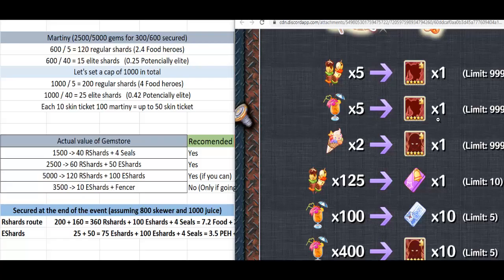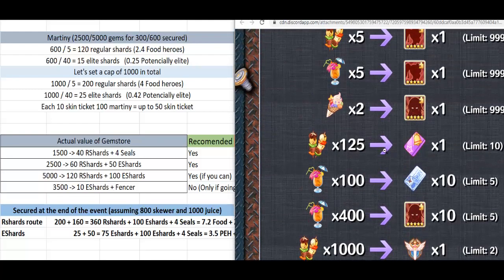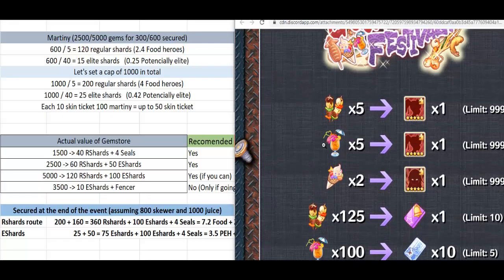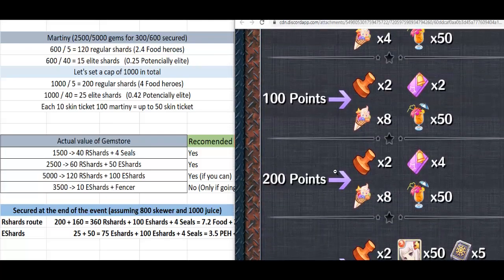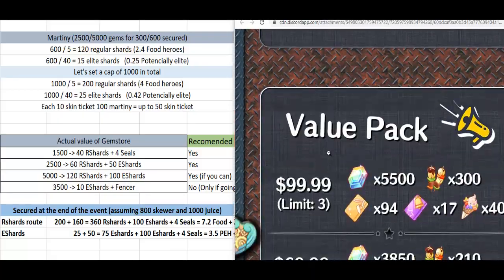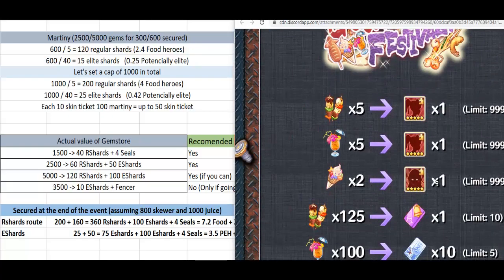5 uses are 1 regular shard, and 2 ice creams are 1 elite shard. To make the numbers we are using these 2 mainly, because the ice cream you can only get for free by completing a round and by buying the fencer. So with 1 round and fencer you get 70 of these, and with those you can get 35 elite girl shards.